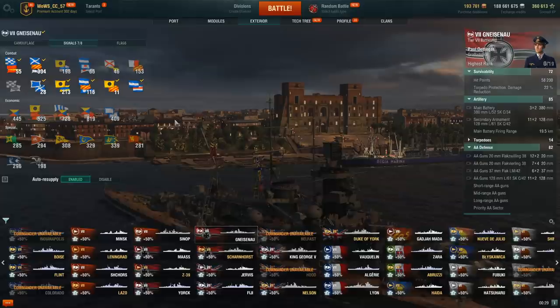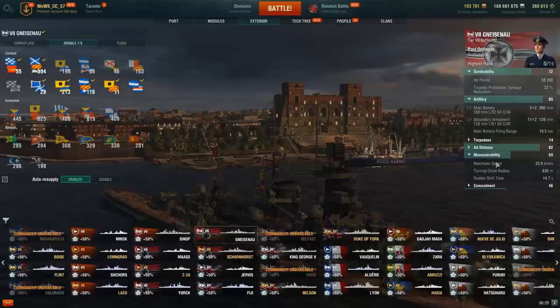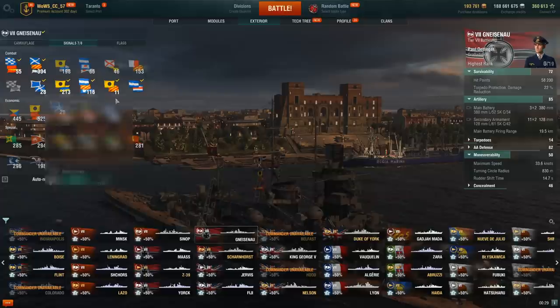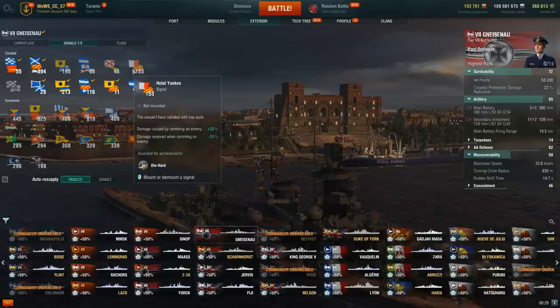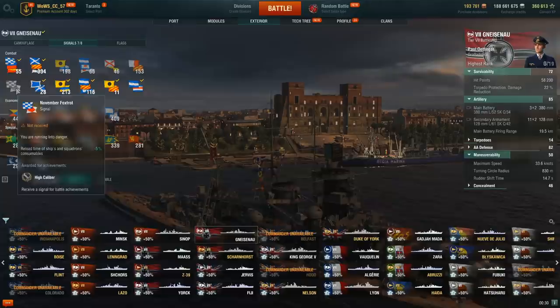Flag-wise, I go full tankiness: India Yankee for reduced fire, Juliet Yankee for reduced flooding, increased healing, and increased speed. The speed on this thing is really impressive at 33.6 knots with the flag, so you do want to enhance it. Also November Foxtrot for faster consumables, plus AA and secondary flags. If you can afford it, run Juliet Charlie. And since you end up brawling, Hotel Yankee — the ramming flag — is actually quite viable on the Gneisenau.